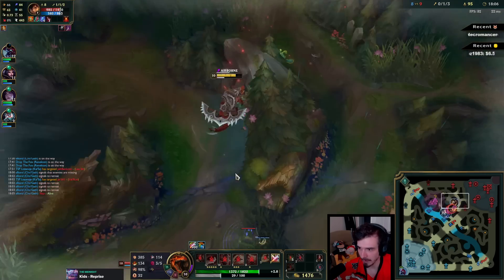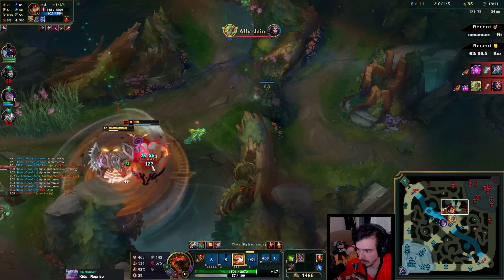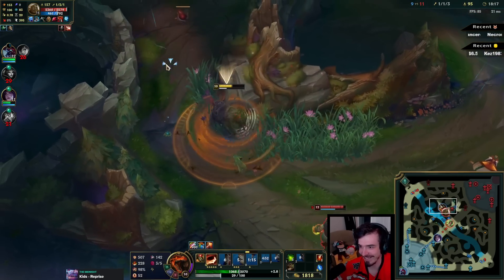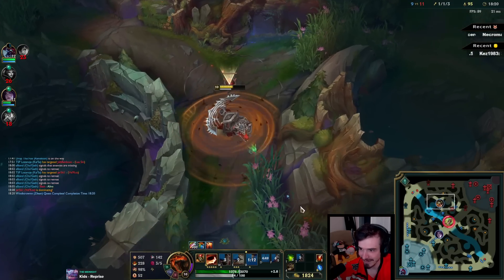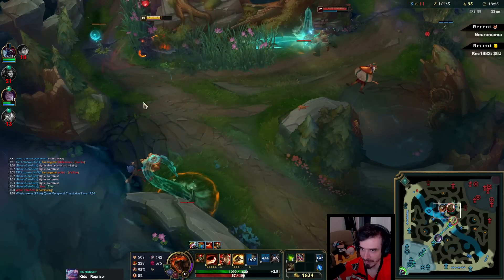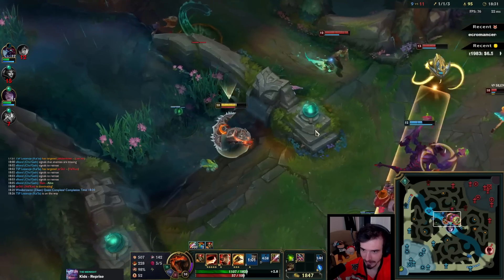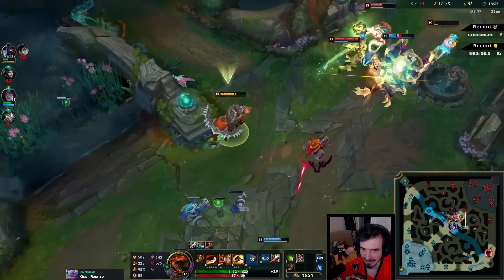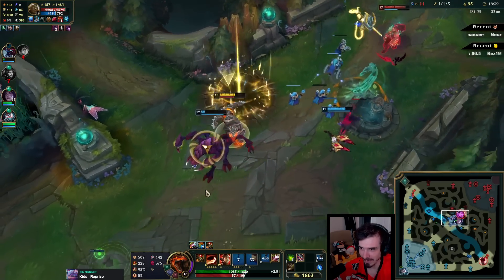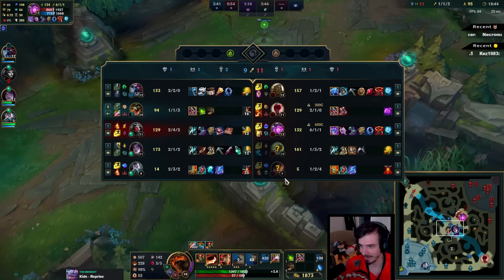Oh my goodness, do I have to go in on this? I'm going in anyway. Why is she running from me? I don't know how she knew I was there. I don't want to dash again because I'll lose my empowered — if I dash again I'll be very weak.